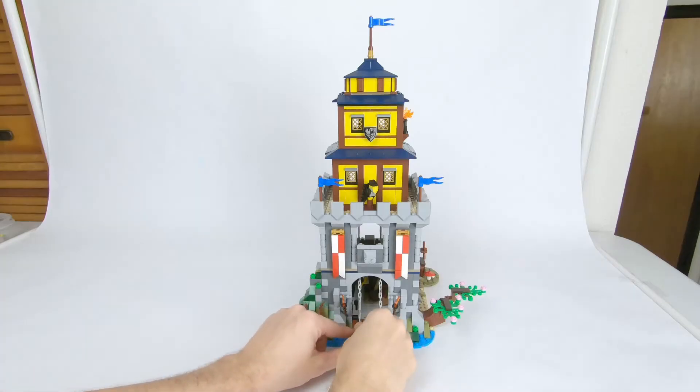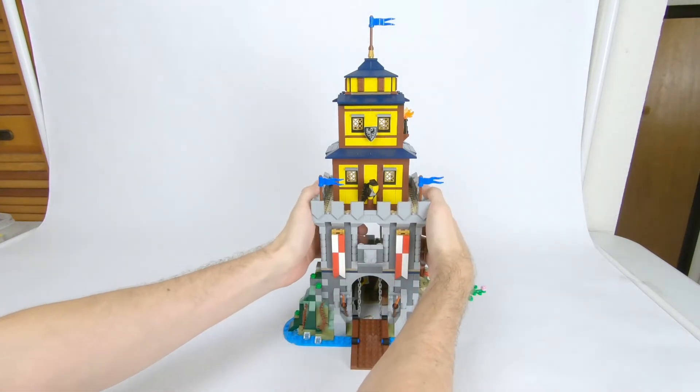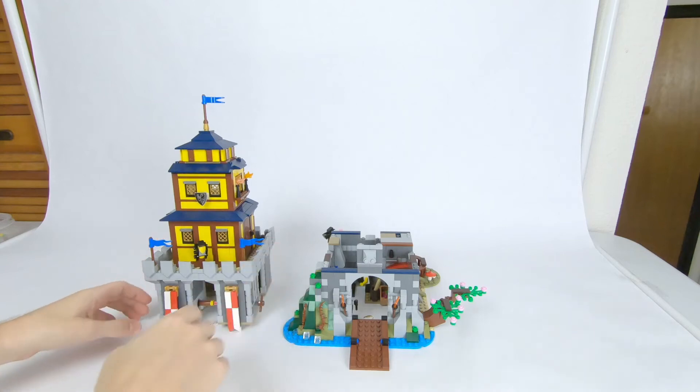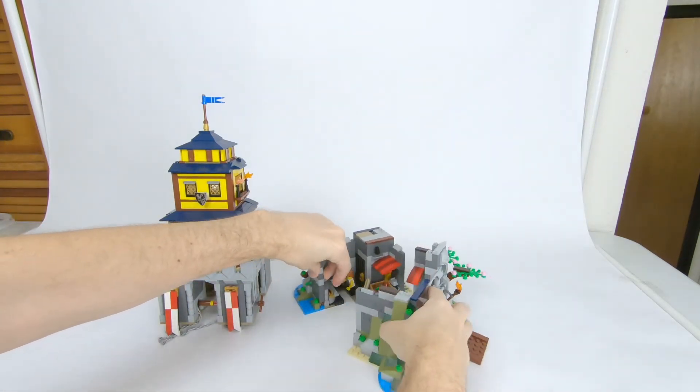Now I wanted to make sure that my castle was still accessible like the original creator set was, so I designed it that you can take it apart pretty easily. First you disconnect the drawbridge chains, and then you just lift the whole top section off. It's attached just by a few studs like how the modular buildings are. And now to make things even easier you can then separate the first floor into two different sections.